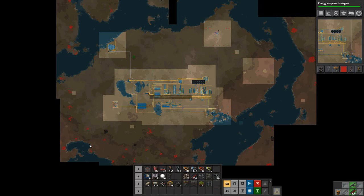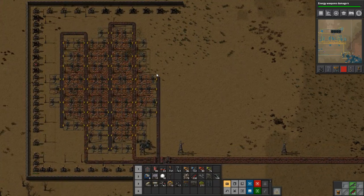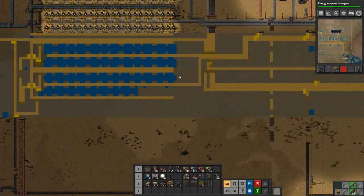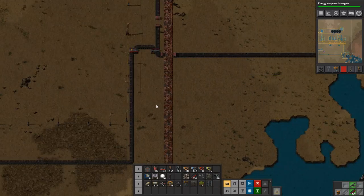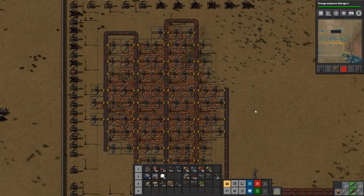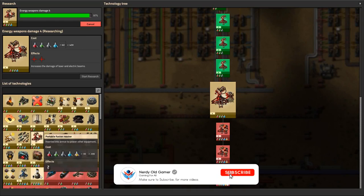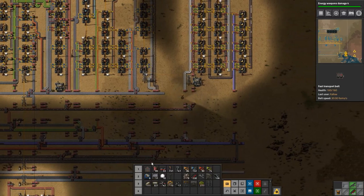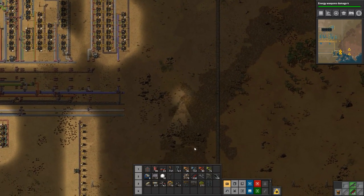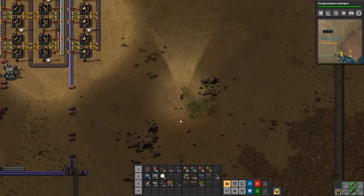So what are we going to do? This won't support more lines of smelters — you can see the ore is flowing along and we're using it up as fast as it's coming in, so that's not an option. That means we're going to have to wait a bit for some research. In the meantime, we can start setting up some area for those modules anyway, so let's do that.